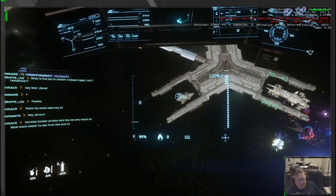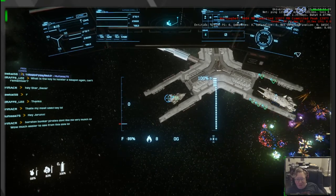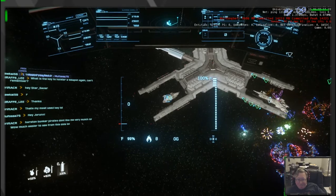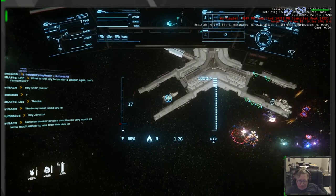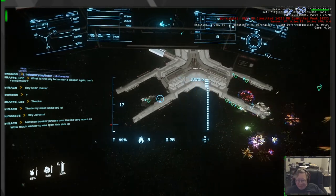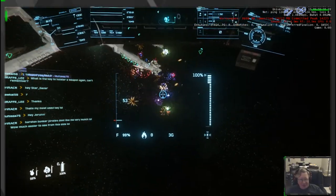And over here is the famous Idris-class frigate. The Idris frigate was originally available for $1,100, now it's $1,500. Look at those fireworks — this is so cool. I'm gonna catch up to the Javelin here.